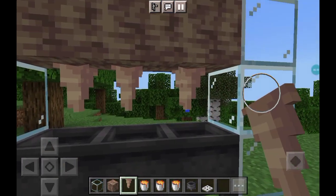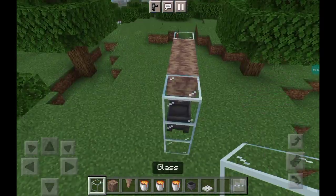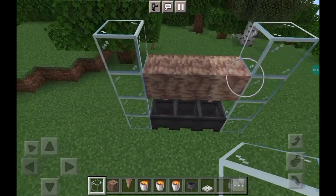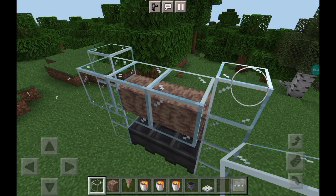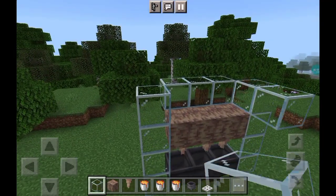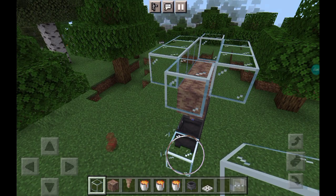And here we're gonna place two to three pointed dripstone like that, so now it should look like this. Now we're gonna stack up one more block up like this for the enclosure, same on the other side. This will be used to hold the lava in, so now you can remove these here.